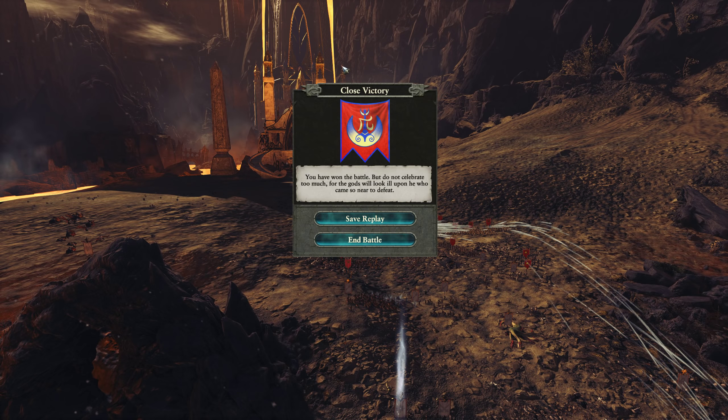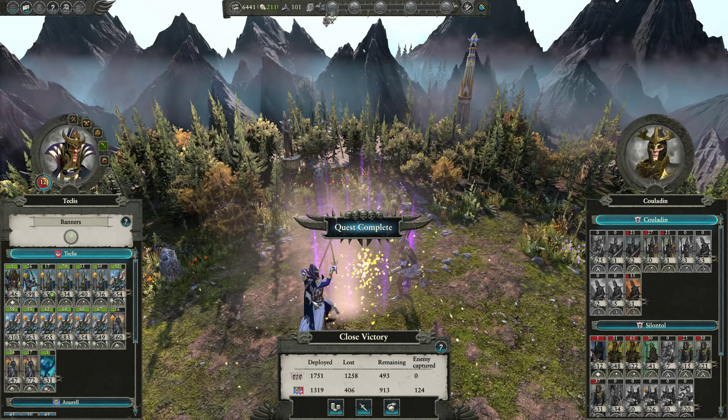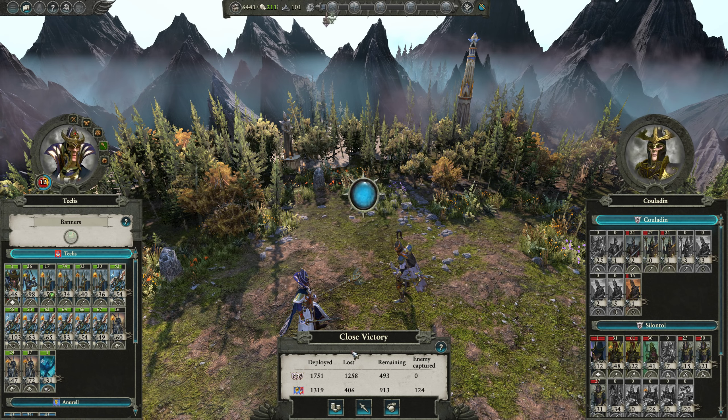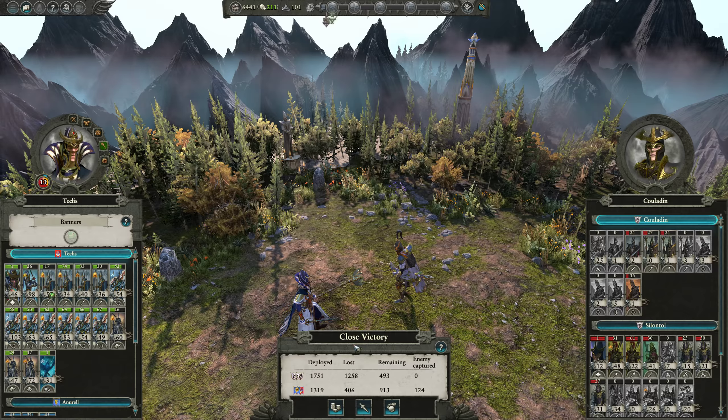We've won the battle for the Sword of Techless — I do hope you all enjoyed that. Malekith himself came into the fight, but the Sea Guard carried the day. That cavalry came in handy too for the rear charges, helping us break their infantry a lot faster. Hope you all enjoyed this episode — Air of Carthage signing out for now.